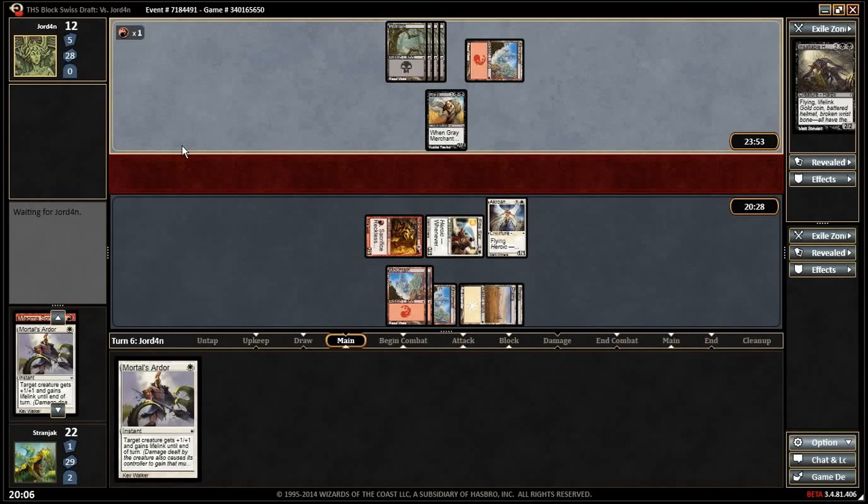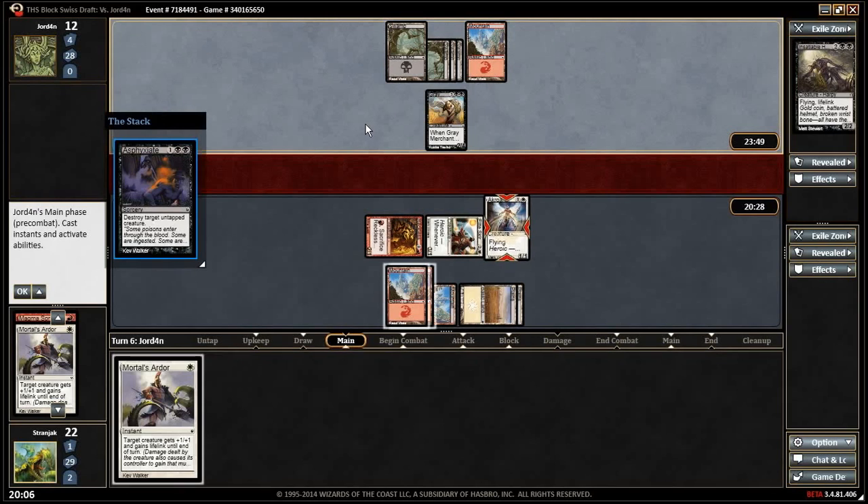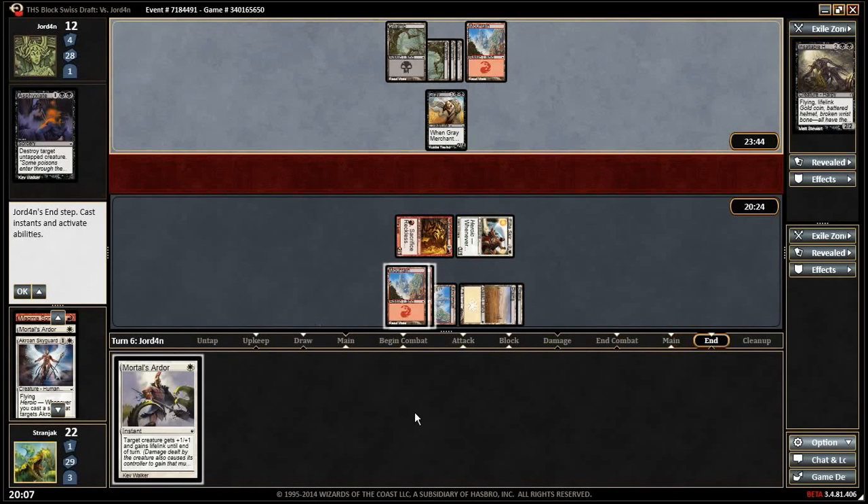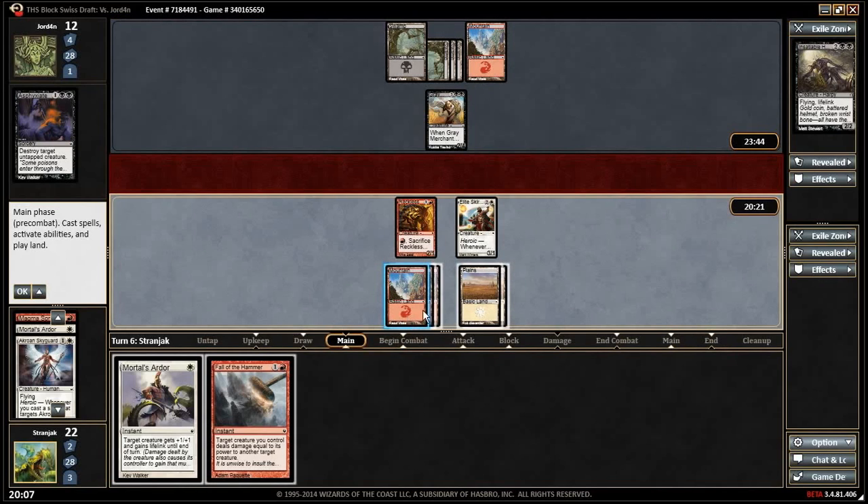If he does, we just do that again. Asphyxiate — it's unlikely he has a two-drop considering he played a four-drop and a five-drop. We do both: Mortals Order to tap down, Follow the Hammer, kill it, hit him — awkward but it has to be done. Keeps the pressure on.